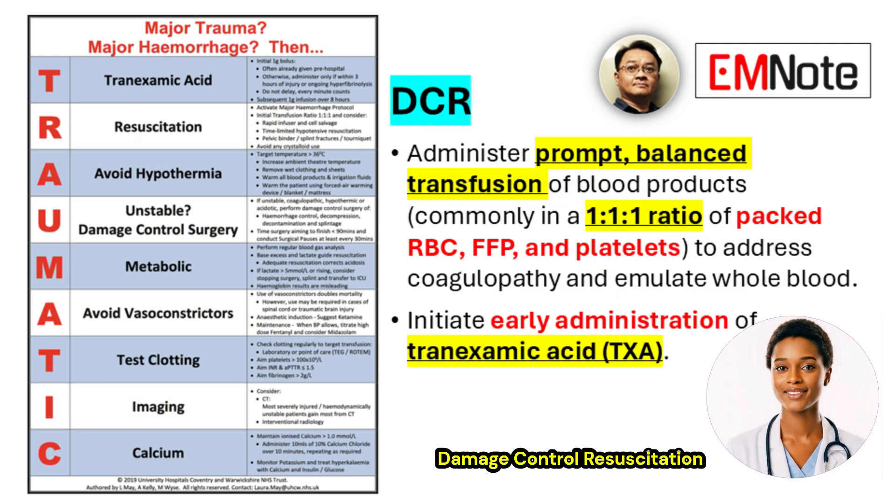Prompt and balanced transfusion of blood products is central to this strategy. The goal is to mimic the composition of whole blood as closely as possible. This often involves transfusing packed red blood cells, fresh frozen plasma, and platelets in a one-to-one-to-one ratio, helping to quickly address the patient's inability to clot effectively.